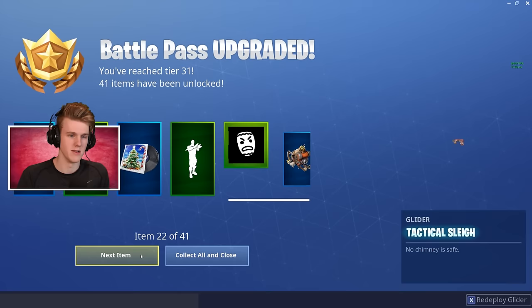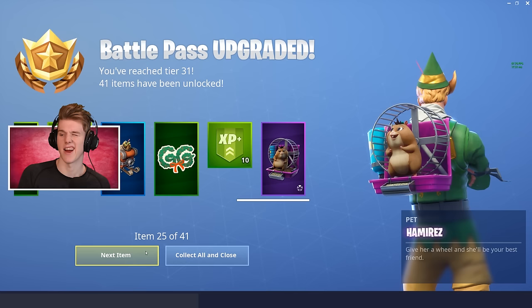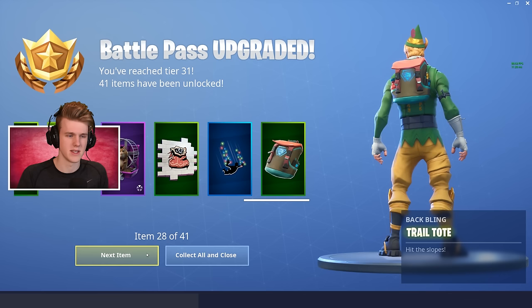Tactical sleigh — I think it's like RPGs and weapons in the back, that's pretty cool. GG with the wreaths. Jamires — I don't really care about the pets too much, but we'll see. Might warm up to them. Bag of coal. String — that's a sick contrail, I'm definitely putting that on after this unless there's a better one in here. Trail tour — I think that's like the common back bling you always get if you have the free battle pass.